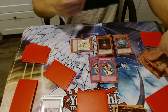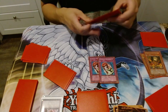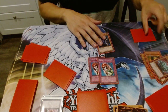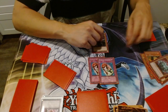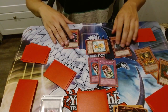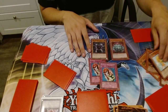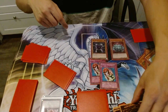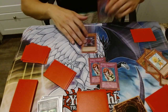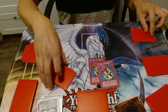Ultimate Offering enables combo and synchro plays — the sky's the limit. You can also tribute summon for Kaius on your opponent's turn. Say you have Cactus Bouncer and a Dandelion token — you tribute the Dandelion token for Kaius, banish the card trying to run over Cactus Bouncer, then generate two more Dandelion tokens that stop special summoning. That's kind of the crazy interaction behind Cactus Bouncer and Ultimate Offering together.